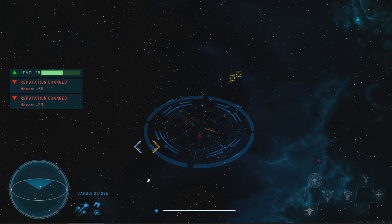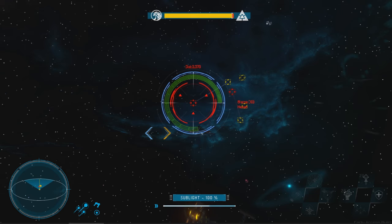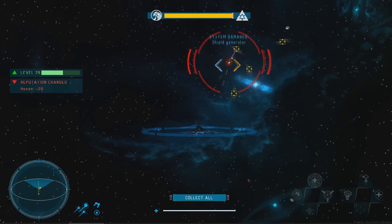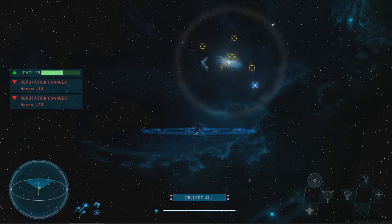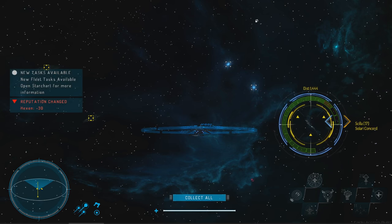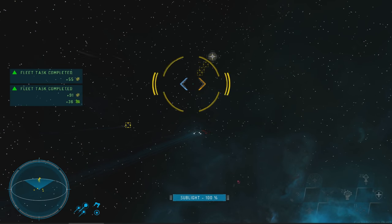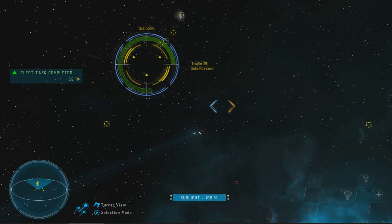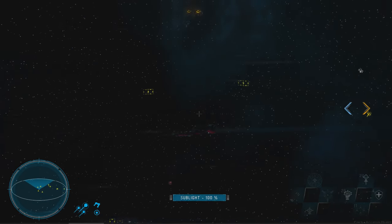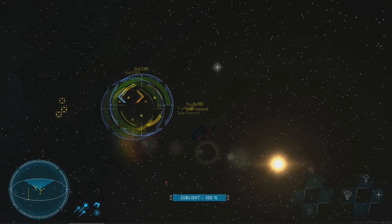One thing to note: it doesn't appear that fleet ships repair themselves and I can't repair them either — that's something that will hopefully get addressed. There's another enemy fleet in my territory so we go to kill it. Once that's handled, I tell all the remaining ships to follow me and now I've got a nice big fleet assembled and ready to go.